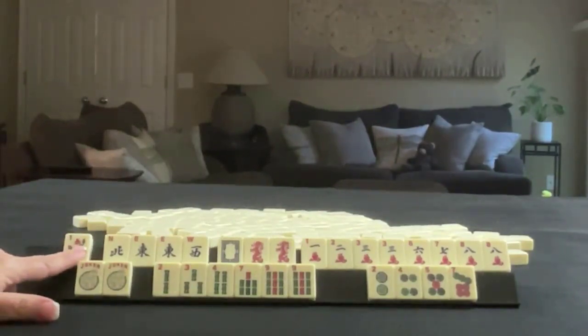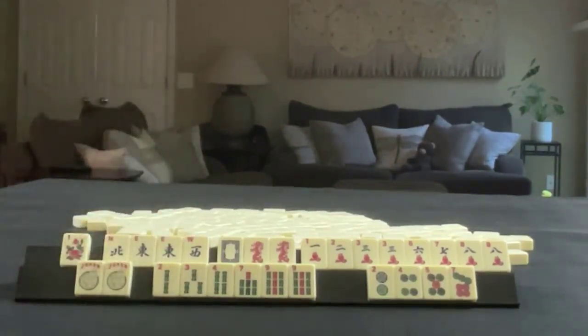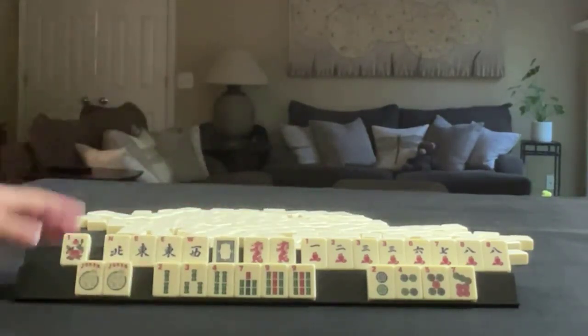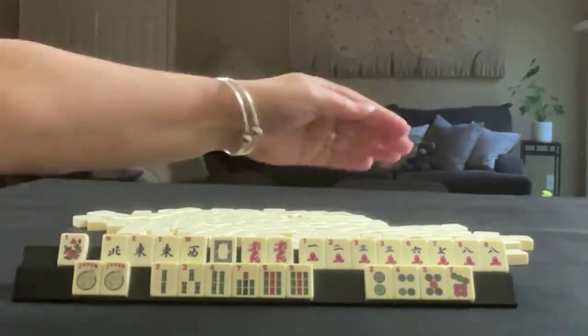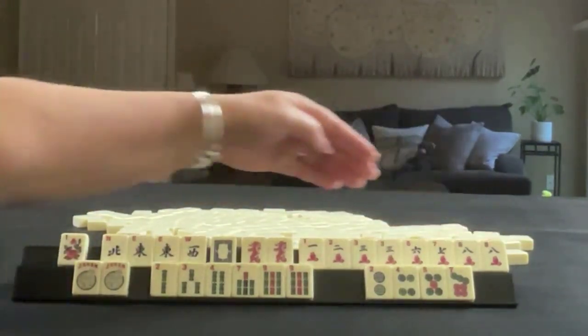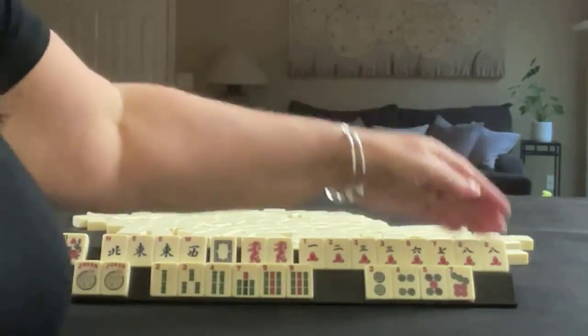We have a flower, north, east, west, pair of east. We have a white dragon and a pair of red dragons. In cracks we have 1, 2, 3, 6, 7, 8, 9 — actually that's a pair of 8's. Pair of 3's, pair of 8's.